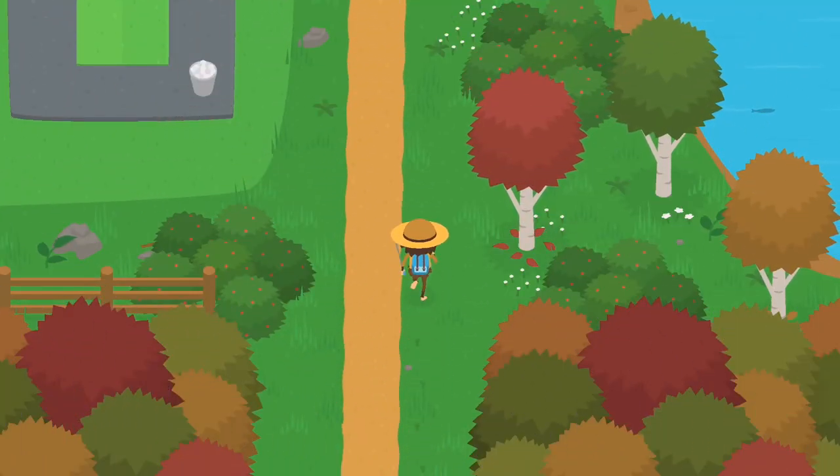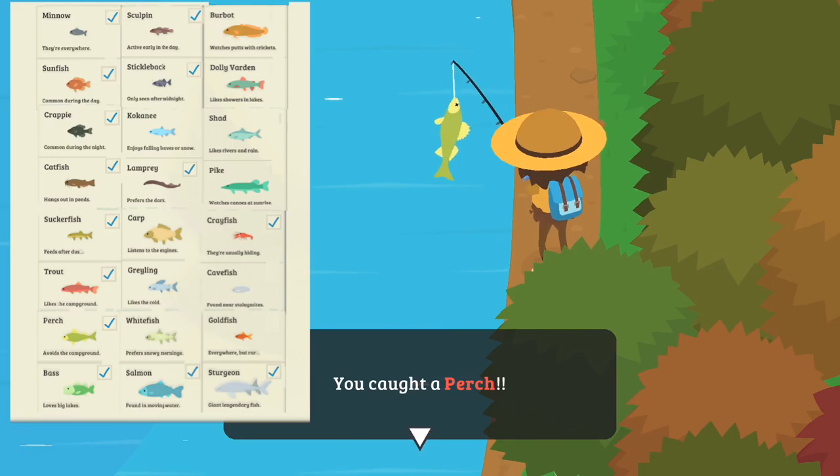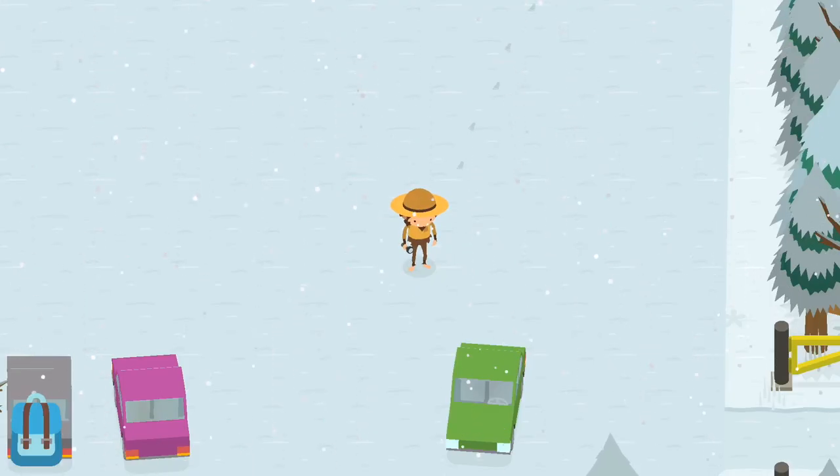In order to catch the perch, you want to go up to the driving range — that's just above all the golf courses — and there we go, we caught the perch!